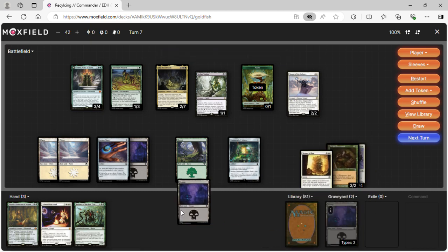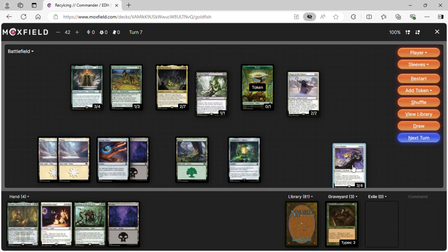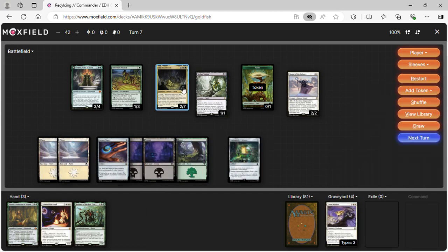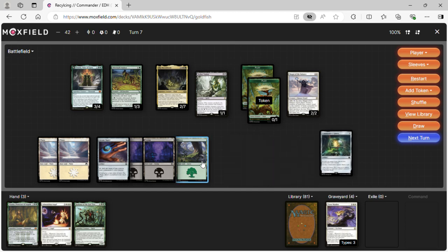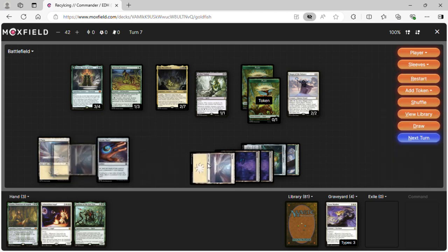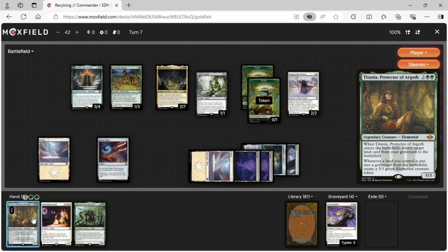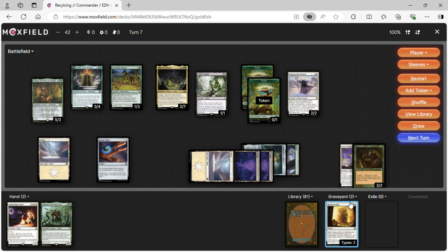We use Tato Farmer: mill two to get a Swamp to hand, those two go in the graveyard, then play the Swamp. We make a plant token. We cast Titania, Protector of Argoth. I probably could have done that earlier instead of dredging — I may have misplayed but that's fine.